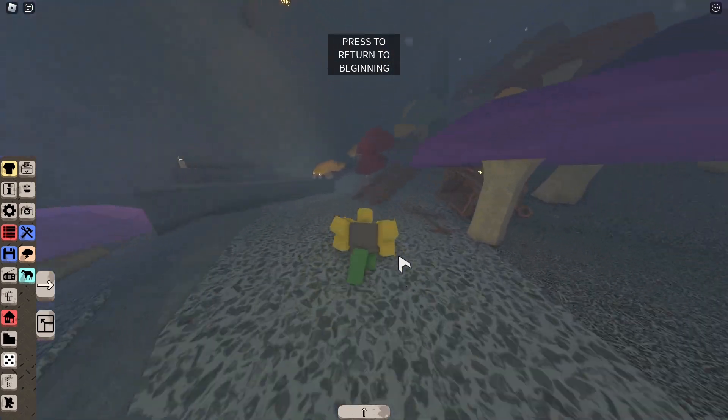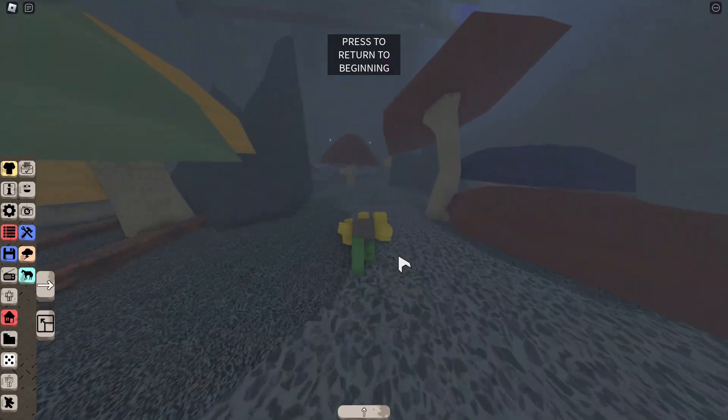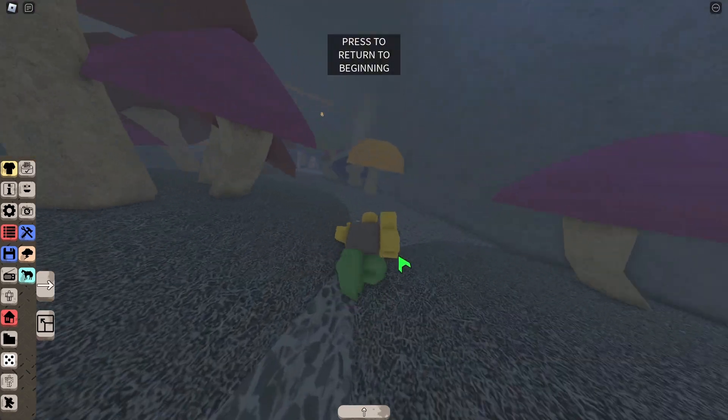At the very end, there will be a big pit. If you jump down and follow the left wall — just hug the left wall — you'll get the Sunrise Soda for this week.